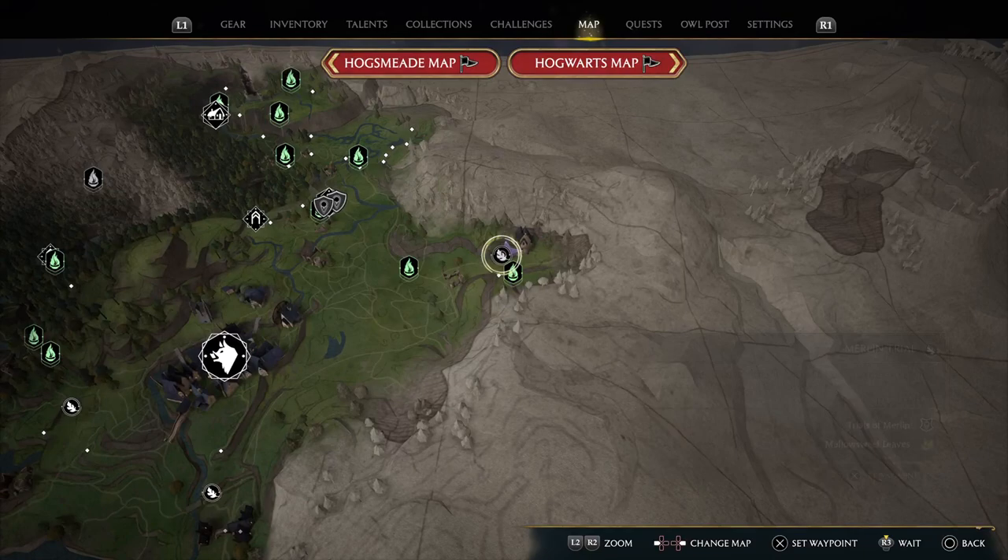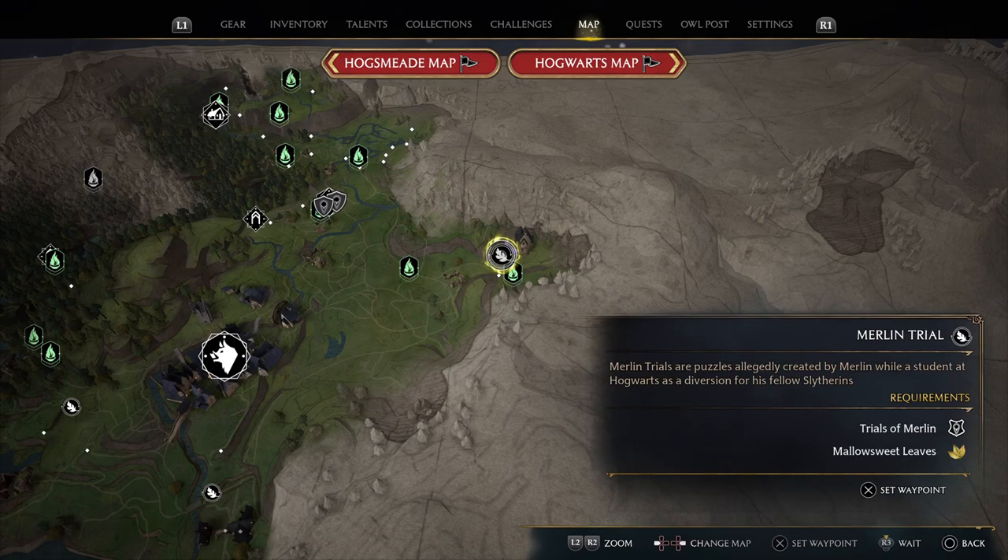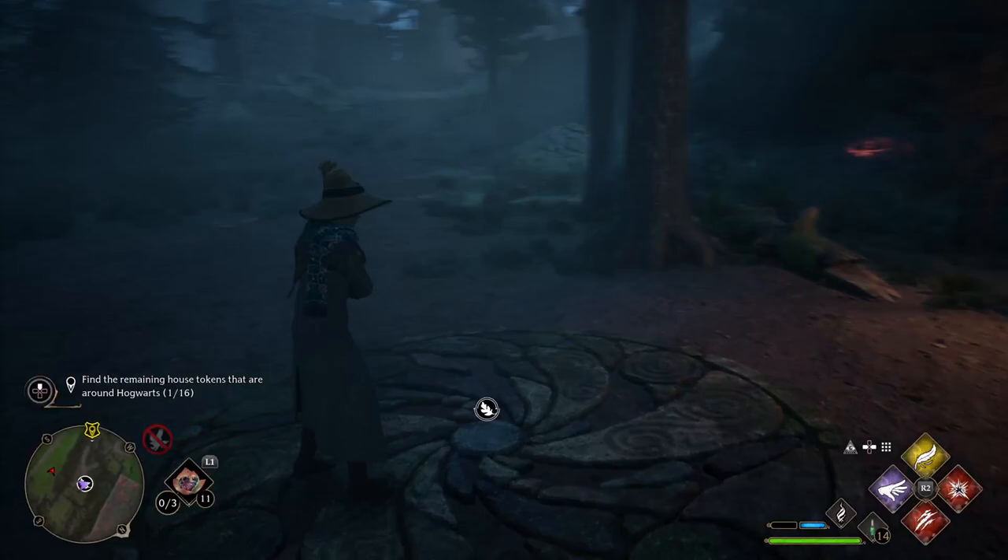This is the Merlin trial for the East Falbarton Castle one. Stick around after the solution if you want to find an easy way to get in here, because it took me a hot second to even get in here. The solution is the moths get lured into the boulders — that's the quick solution.